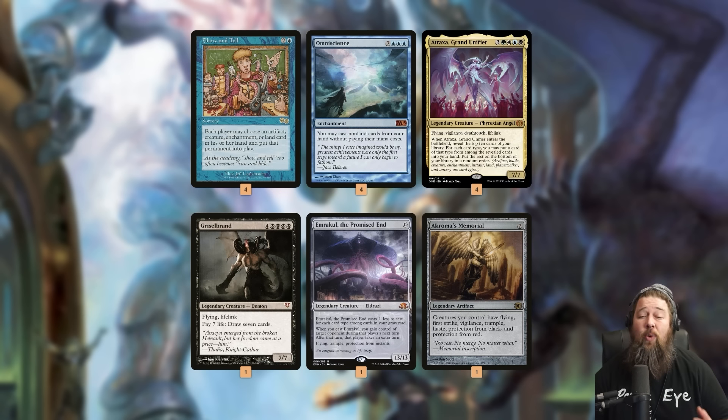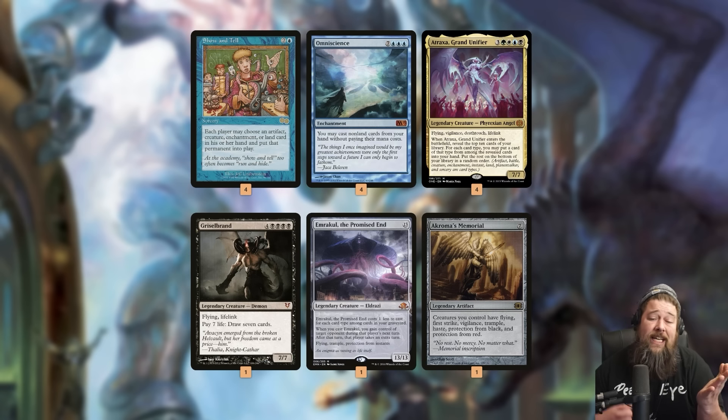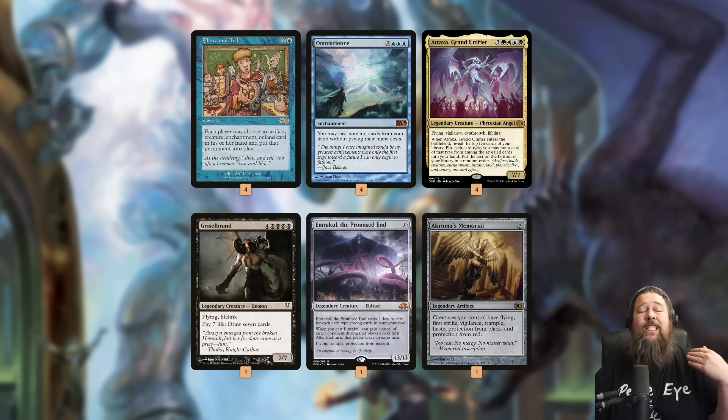The last piece of the puzzle is Akroma's Memorial, which gives all our creatures Flying, First Strike, Vigilance, Trample, Haste, and Protection from Black and Red. So we get Atraxa, Emrakul, maybe add Griselbrand too — drop Akroma's Memorial so our team has haste — and smash our opponent for 20 on the spot, often on turn 2 or turn 3. That's how ridiculous this deck is.